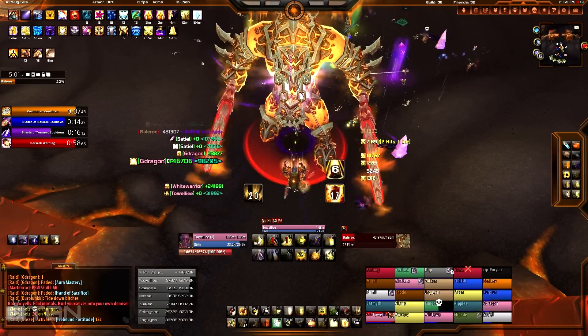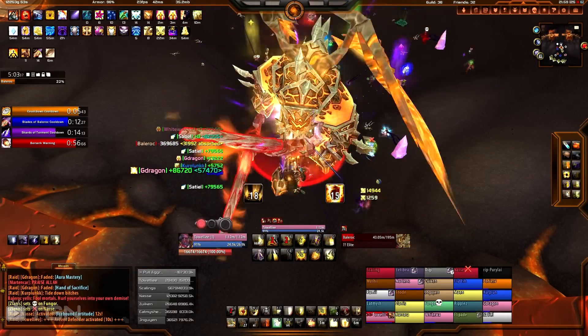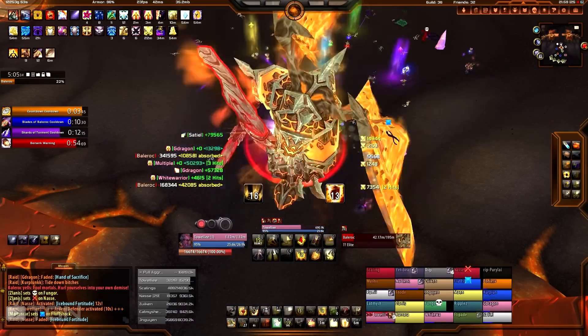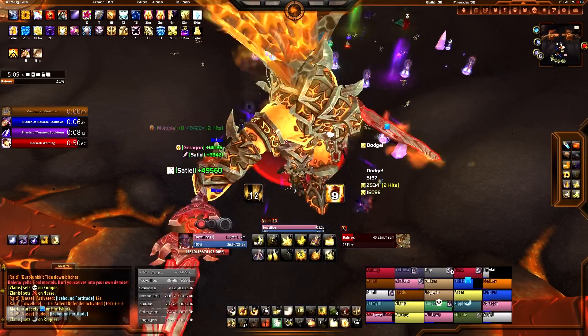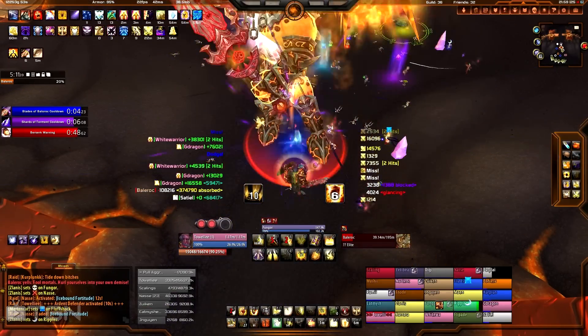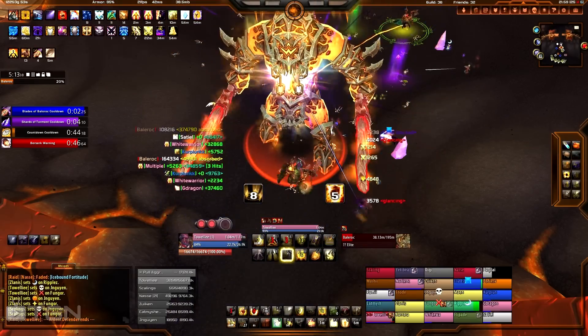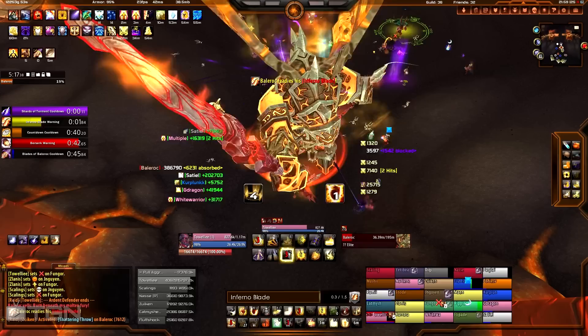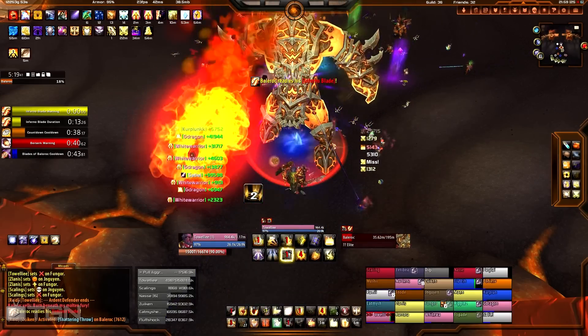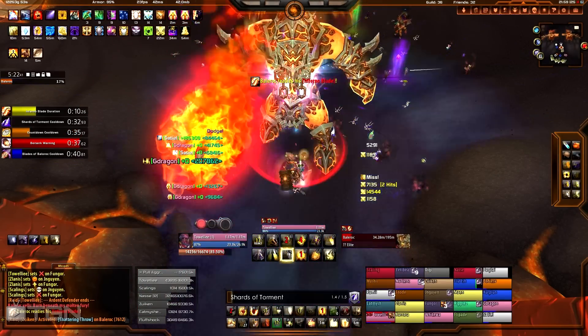We have one dead healer at the moment. The crystal looks like it's getting intense — there are two crystals up and two people soaking the damage. Those people need cooldowns, so you want someone like a death knight with AMS, paladins with the Divine Protection glyph, or maybe a shadow priest with Dispersion assigned to cover them.